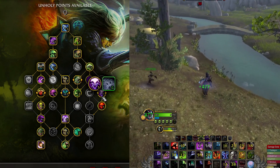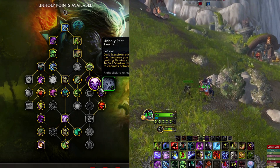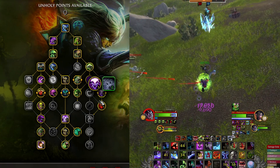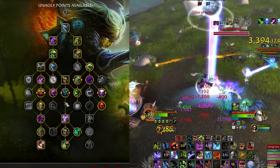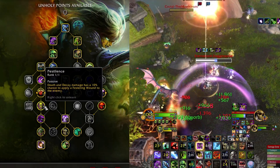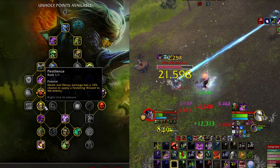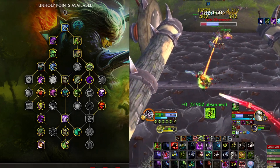Unholy Pact creates a connection between you and your pet with a flaming chain that deals pretty nice damage — sometimes very easy to take people out of stealth if you know where they are. Reaping increases the damage of all our abilities below 35 percent health, nice to have in the execute phase. Pestilence gives Death and Decay a 10 percent chance to apply a Festering Wound to enemies, adding utility on top of the damage. When you start to utilize it you'll see a big difference in damage dealt in battlegrounds.